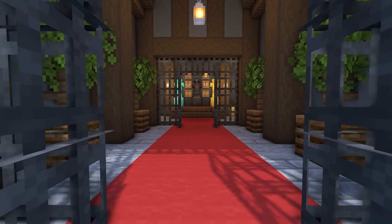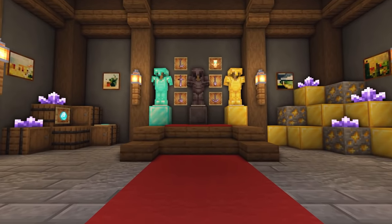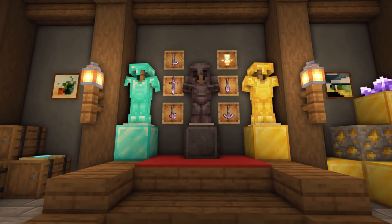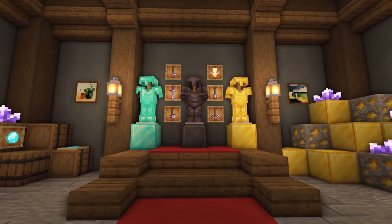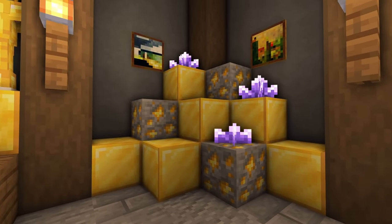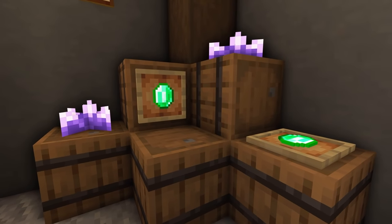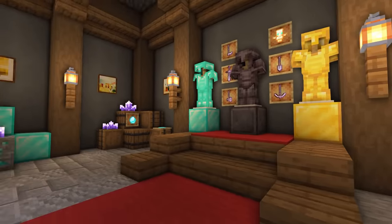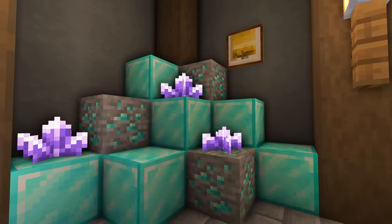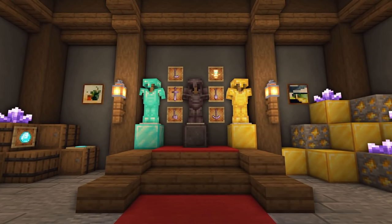No castle would be complete without a vault. We've got two gates to come through. Inside, the first thing you see is an armour stand display — gold, diamond, and Netherite armour, Netherite tools, and a totem of undying. We've got some gold blocks and gold ore with amethyst crystals over to one side, emeralds stacked into barrels, and diamonds stacked into barrels with open diamond blocks and diamond ore nearby. Not a huge display but it looks neat and quite decorative.